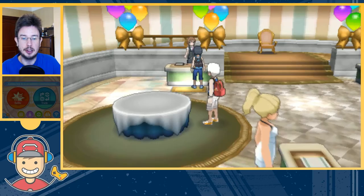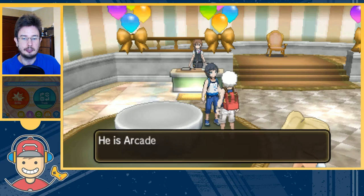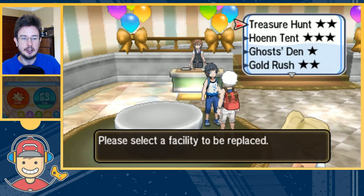Now if you only have 1 or 2 VIPs you can talk to them outside in the street — that's quite easy. But if you have a lot of VIPs registered, this is just a really easy way of getting the one that you want guaranteed. Once you've got the VIP, talk to them and ask 'Do you know any good facilities?' They'll say yes — Treasure Hunt 2 star. I always put the Treasure Hunt 2 star up at the very top of my list, so that anybody else who finds you in their Festival Plaza and asks about your facility will always see what's at the top of your list. Always replace the Treasure Hunt 2 star — there's no point in having more than one.